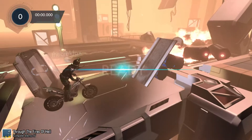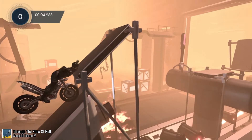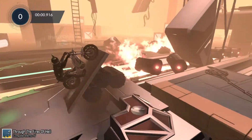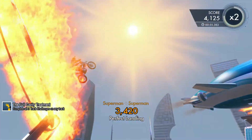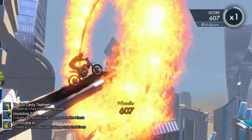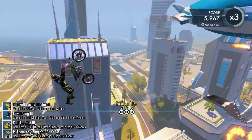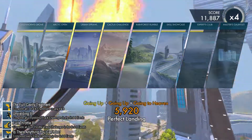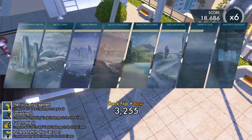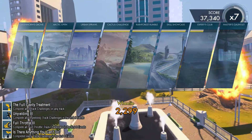Now we start with the annotations for the toughest achievements. The first is Through the Fires of Hell. Even though I've done it myself, I don't think my footage will help much, so there's a guide to someone who plays way better and explains everything. This is an expert track — not easy. For the challenge-based achievements Unyielding 3, Full Throttle 3, and Ignoring the Full Cavity Treatment, they are all part of Is There Anything You Can't Do, which requires you to beat every single challenge in every single level. I've divided annotations by events — click the event name and it'll take you to either a full challenge video or a playlist. This will probably be your last achievement, and it's not to be taken lightly.